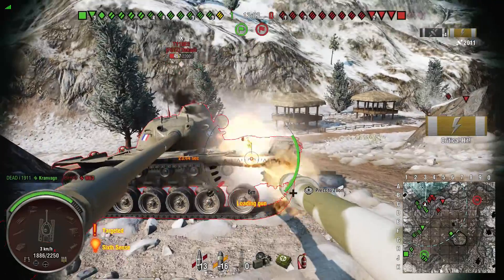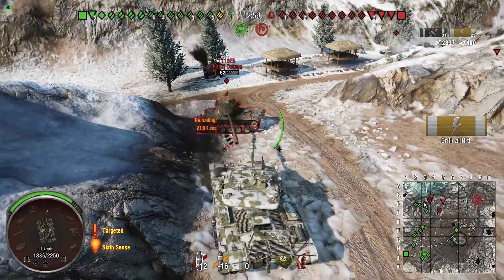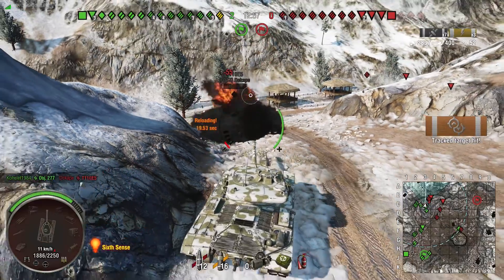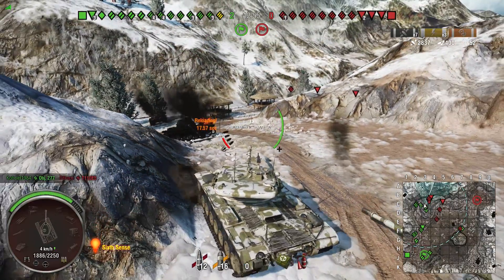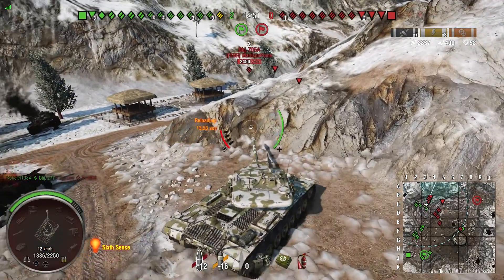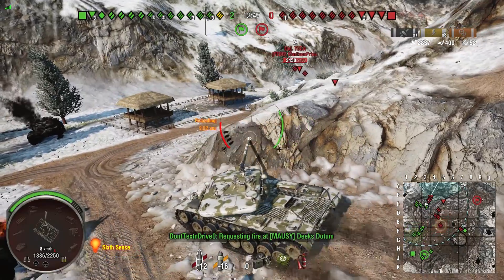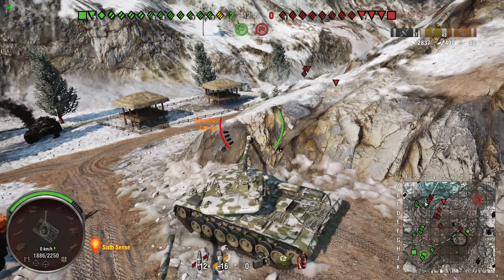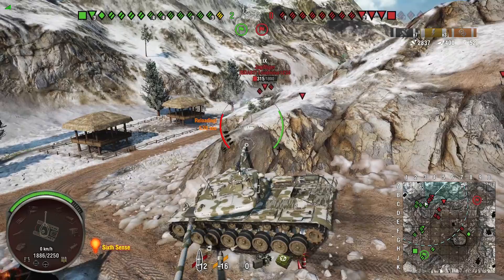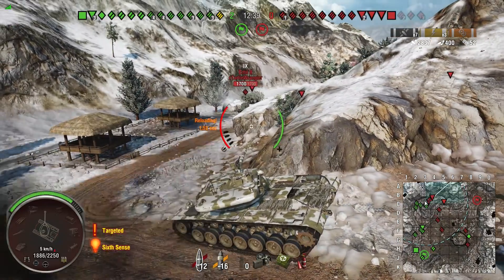I need to use the full eight degrees of gun depression this thing gets. As you can see, you do bounce the occasional round from time to time, which I can't say for the AMX 50B unless people auto-aim your upper hull — those bounce too. But unlike the 50B, this tank actually has decent side armor so you can side scrape, though the turret still isn't very well armored.